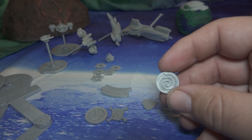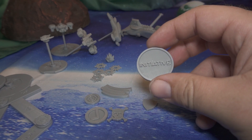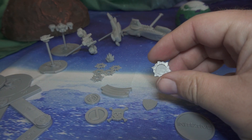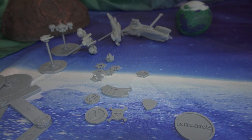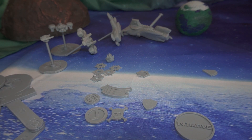Here is a stun token. The only token I don't have is the cloak token — it basically looks like an eye, like an almond shape with a circle in it and a line through it. There's also a coin that shows who has initiative for the round, command tokens for spending on special actions, and fighter tokens.